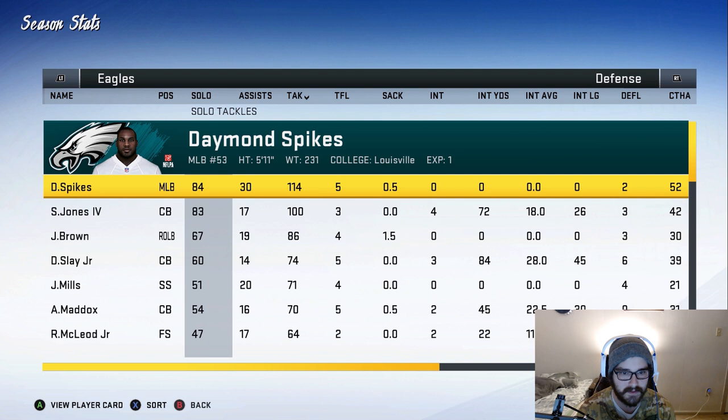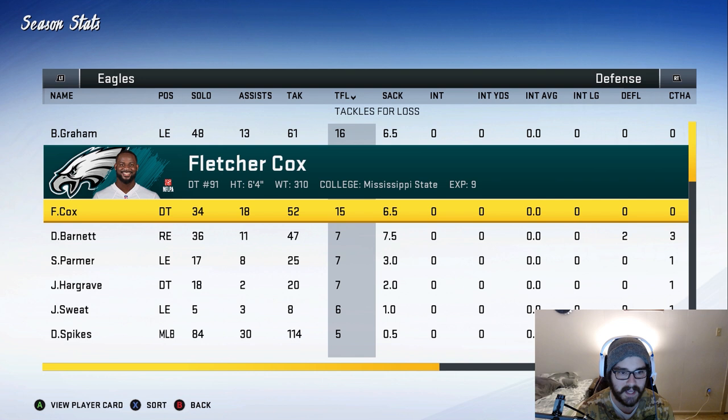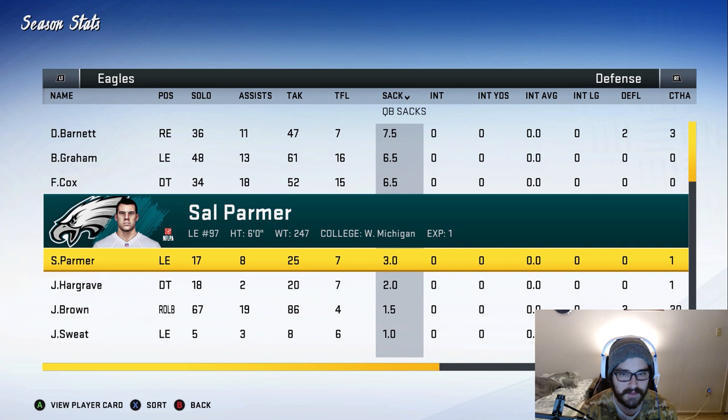Damon Spikes had 114 tackles, five tackles for loss, half a sack, no picks — maybe he's up there for rookie of the year. Sidney Jones might go up in development: 100 tackles, three tackles for loss, four interceptions — he actually had a really good season. Brandon Graham had 16 tackles for loss, and Derek Barnett had seven and a half sacks, with six and a half each for Brandon Graham and Fletcher Cox. Not bad seasons, but I do expect a little more. Parmer only had three sacks.